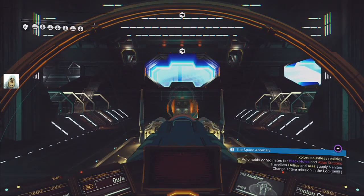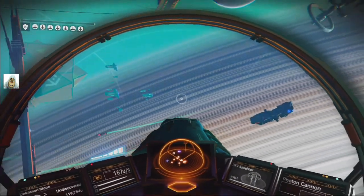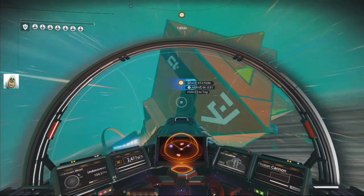Let's just go to the space station. First of all we've got to find the damn thing. Oh wait, there it is - that was easy. It was right there all the time. So we're getting there.